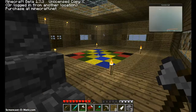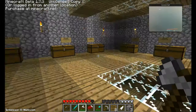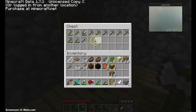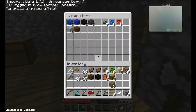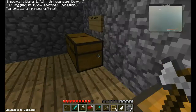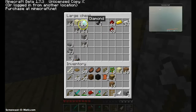Going upstairs. There's my carpet — it's very pretty. There's a balcony there. This is my storage room. Let me quickly show you the stuff that I have: tools, miscellaneous wood, stuff like that, dyes, plant products, monster products, and diamonds.